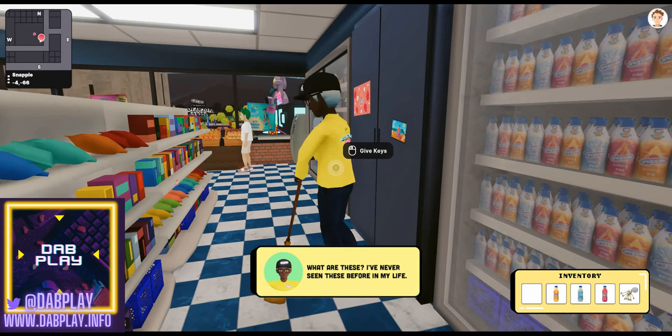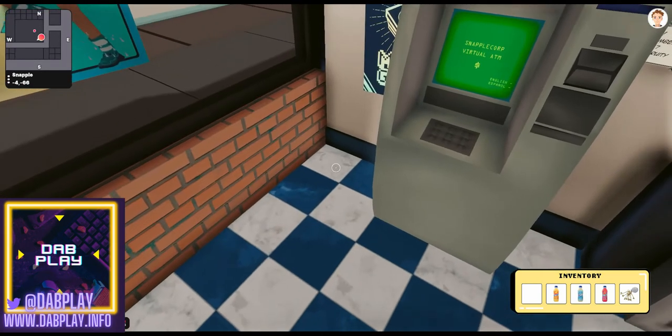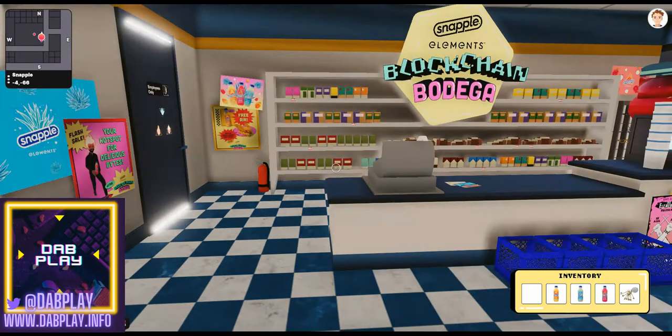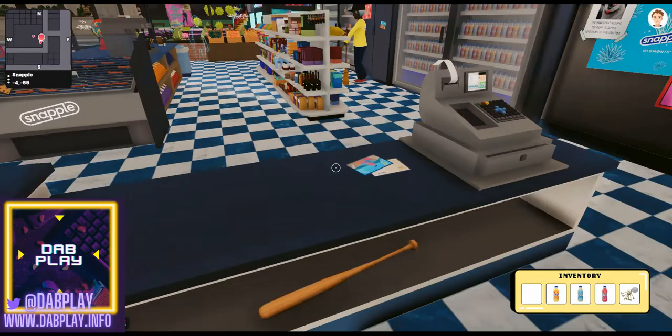This guy you're going to want to talk to as well — he's going to tell you that he's lost some keys. Let's deal with that first. The keys are going to be down here by the ATM. It could be different for every person, but that's where we found ours.